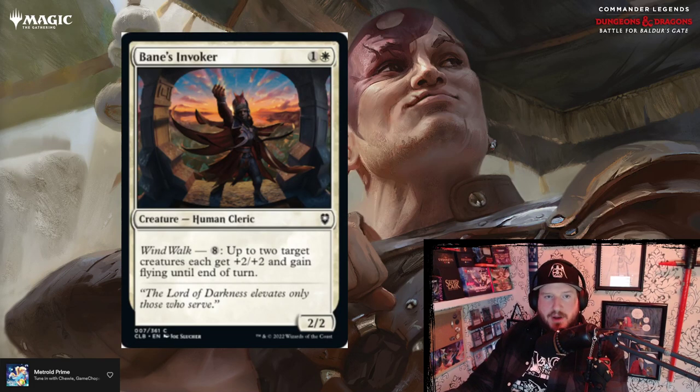Bane's Invoker is one and a white for a 2/2 human cleric — lots of human clerics in this white set. It has Wind Walk: for eight mana, up to two target creatures each get plus two plus two and gain flying until end of turn. Whoa — that's pretty big.